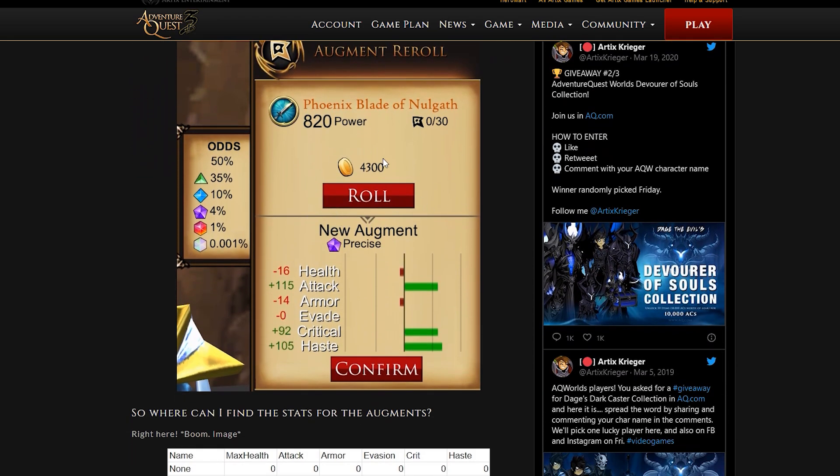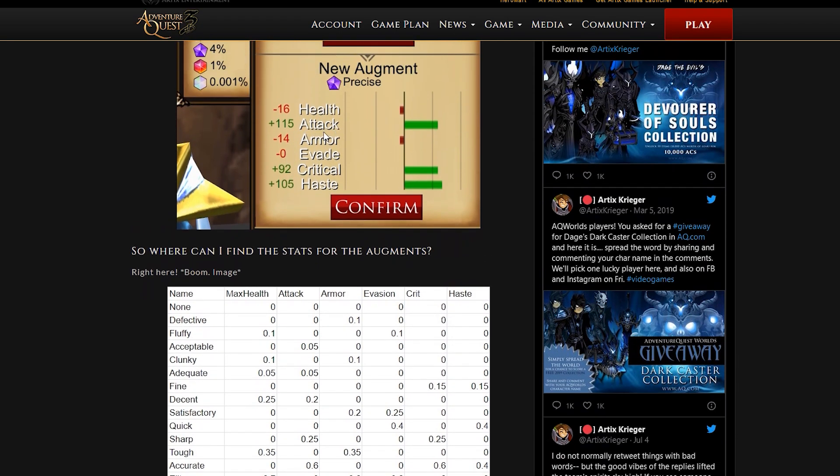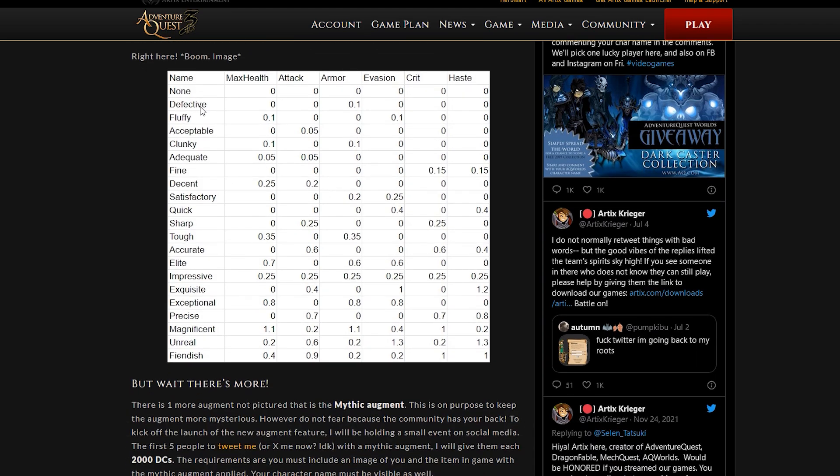Here's an example of the augment re-roll interface. The item shown doesn't have an augment yet, so it just says 'roll' rather than 're-roll'. This shows what the item would be gaining. The odds panel lists all rarities: mythic, legendary, rare, uncommon, common, and the lowest junk tier. As shown, attack, crit, and haste are all boosted — very nice. And here are all the augment stats listed out so you can see what each one does.